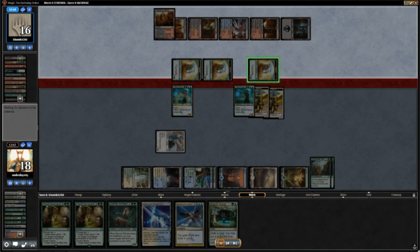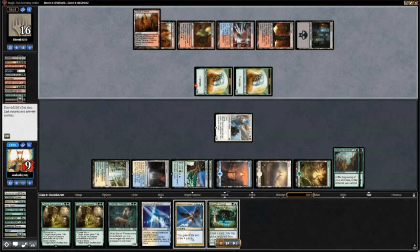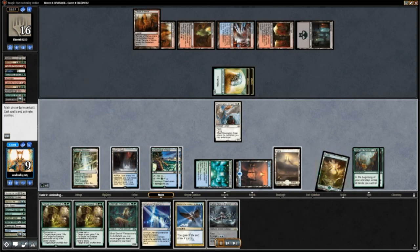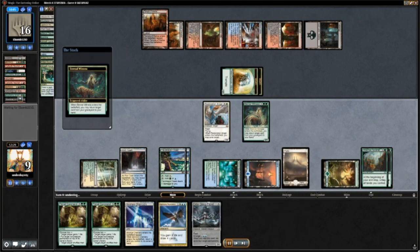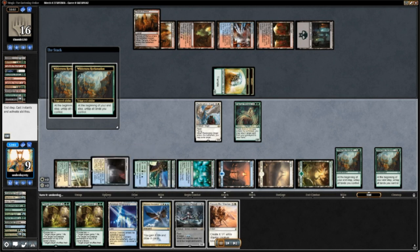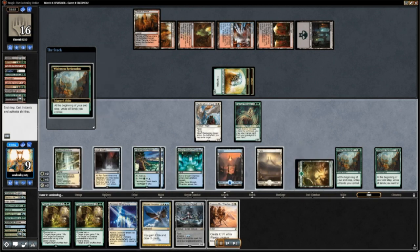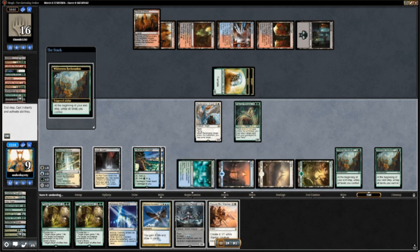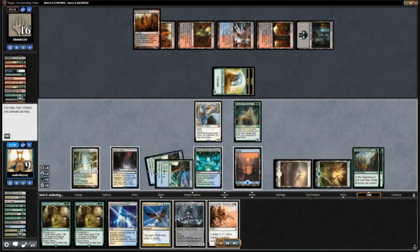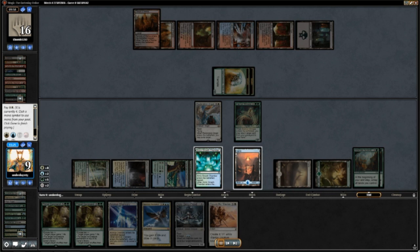They're going to come swinging in. I decide to block to kill one and then block just to soak up some damage — not sure if that was the correct move. Eternal Witness gave me a lot of choices; I decided to get back Secure the Wastes because all they have are creatures on the ground. I do have a flying blocker for Grizzlebrand, which is the Restoration Angel. So I cast a big Secure the Wastes and leave up mana for Elder Deepfiend, because I can emerge it with Restoration Angel.